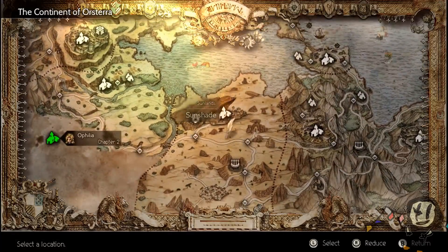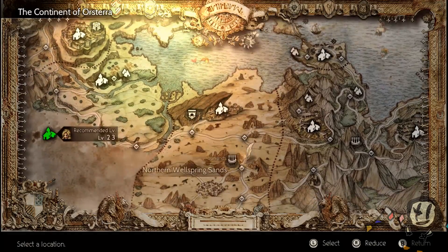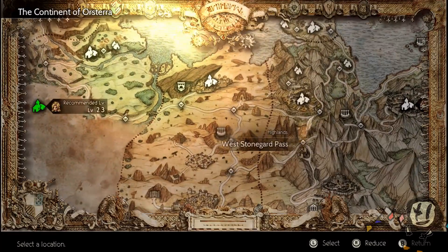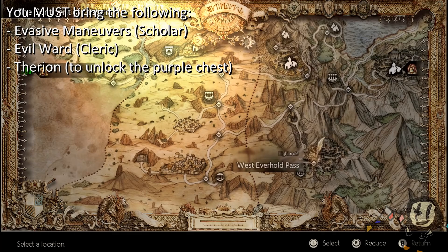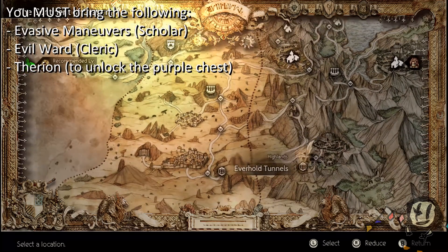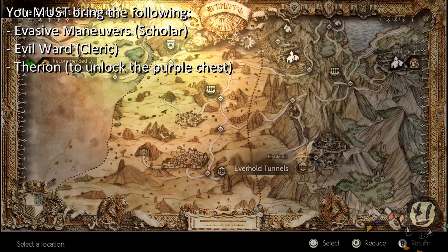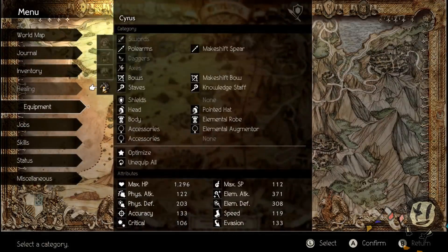Head down south from Sunshade into the Southern Sunshade Sands, then Eastern Sunshade Sands. Keep going down to Northern Wellspring and Eastern Wellspring, then head east into West Stoneguard Pass, and finally go south to West Everhole Pass, which takes you to Everhole Tunnels. It's a late-game weapon for all intents and purposes, but you can access it within the opening hours of the game. I'd recommend getting it because it makes grinding that much easier.